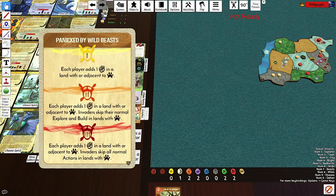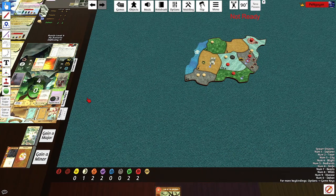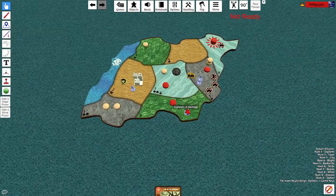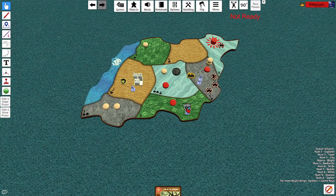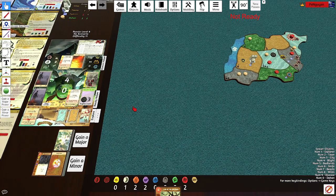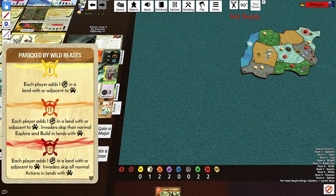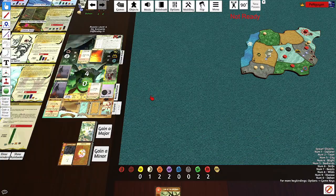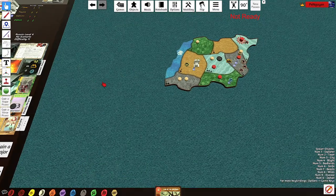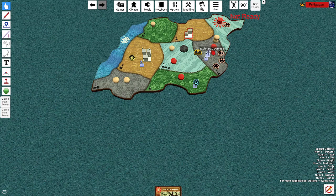Add a strife to land adjacent to a beast. Unfortunately there's no beast adjacent to that land so we'll put it here. Welcome to Grand Ravage — no blight was added. In the land with the most explorers, add an explorer and a town. Then the sands are going to build.